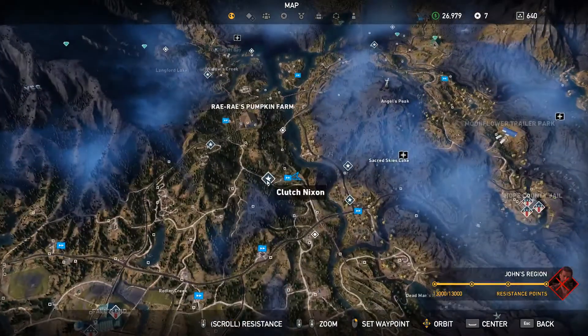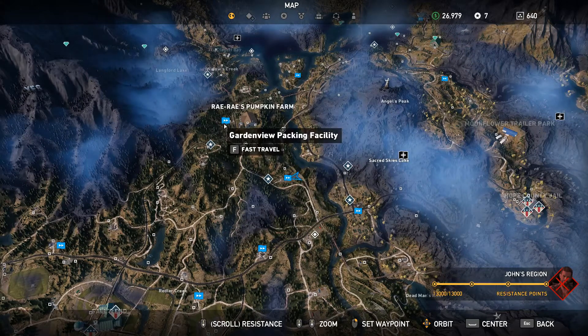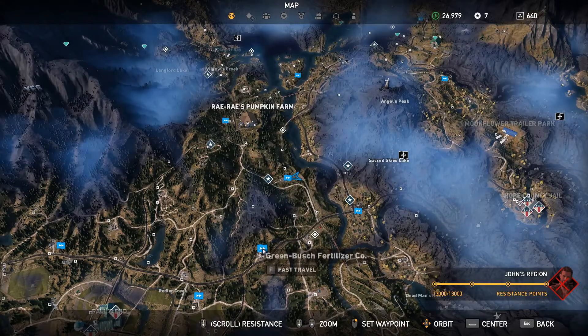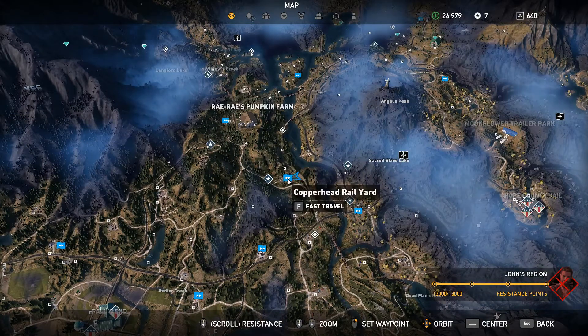I'm going to zoom in here. We are currently at the Copperhead Rail Yard — it's on the east side of John's Region. To the north is Ray Ray's Pumpkin Farm, to the south is the Greenbush Fertilizer Company, and just across the river we have Lorna's Truck Stop. So they're all really close by.